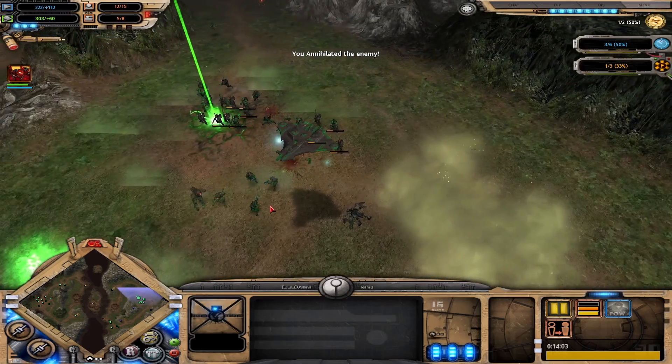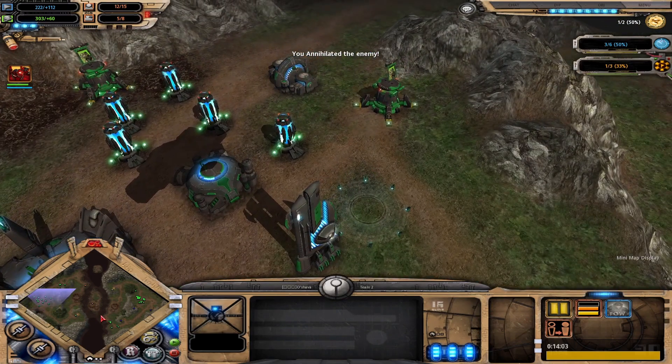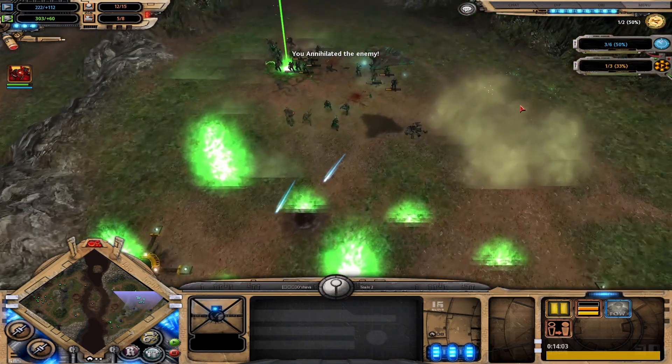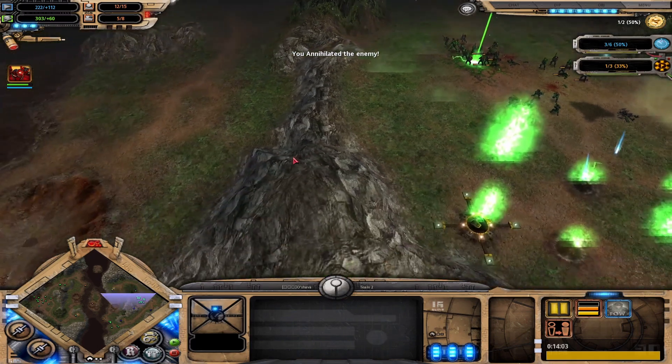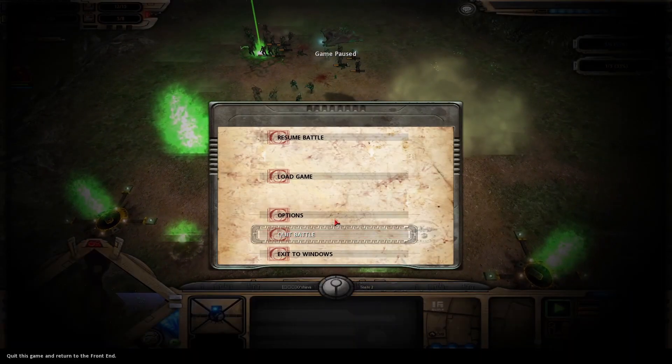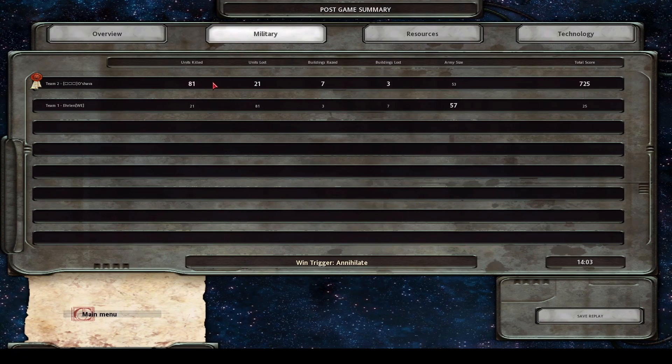Necrons just needed a lot more - he had a lot of warriors but no disruption field, so they weren't going to do much. Tau just kept spitting out units, and when your opponent does this you have to do the same, otherwise you'll just get overwhelmed. Looking at the score: Oshava getting 81 kills compared to Erlen's 21. You want to be getting as many kills as you can to gain the edge - also lots of reinforced units from Erlen, which can really hurt your economy.